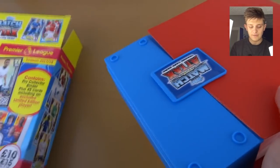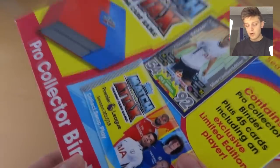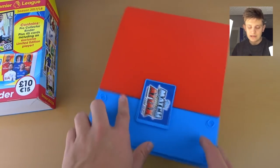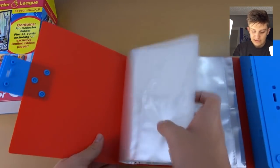Also turn on the notifications so you never miss an upload. I do prefer the packaging this year, I do like a little box — nice, nice quality box. Probably fit quite a few cards in there, which is good. Good little storage space. And here's the Swap and Store Binder, exactly the same as last year.